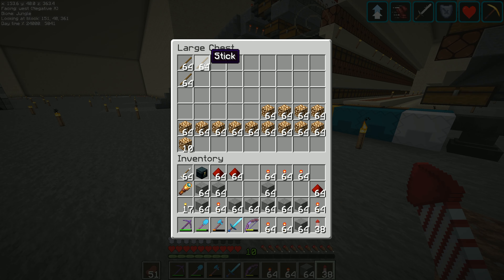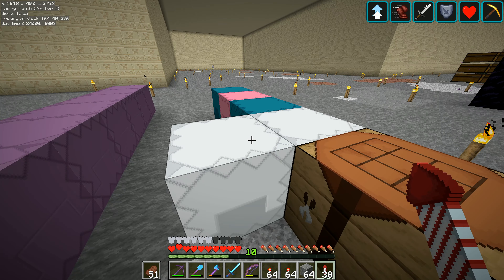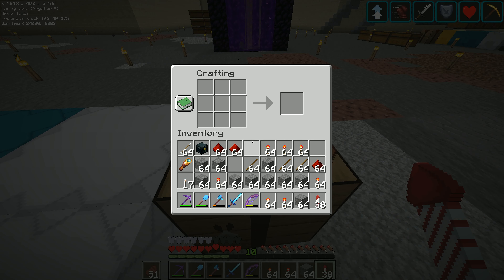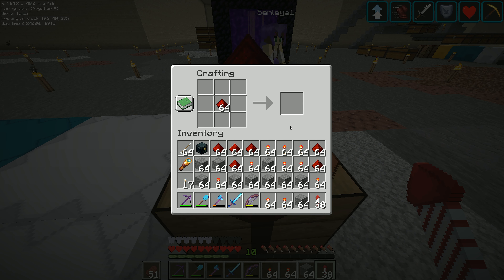Let's get some more sticks — three more stacks. Five stacks should be enough. The trouble with making comparators and repeaters is the amount of materials: there is a ridiculous amount going into one redstone repeater. I'll dump all the redstone dust out onto the floor, then do it the old-fashioned way. We've got all the materials lined up, I think.